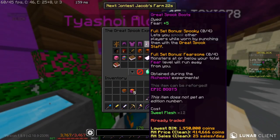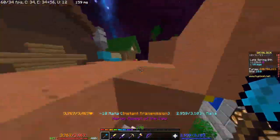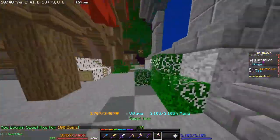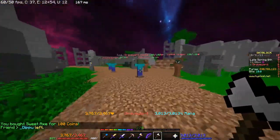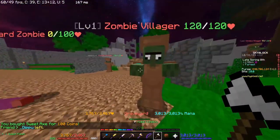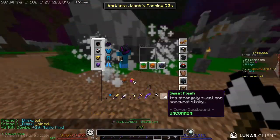For the sweet flesh, you're going to need to buy a sweet axe from the lumber merchant, then kill 12 graveyard zombies. That's how you get the 12 sweet flesh.